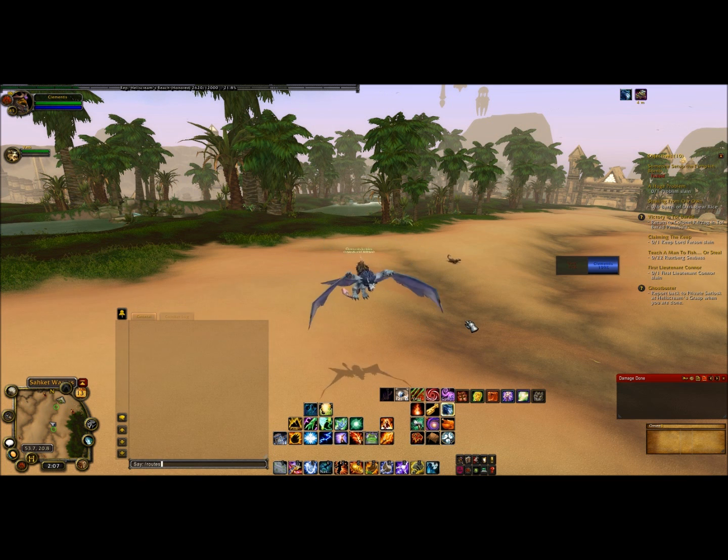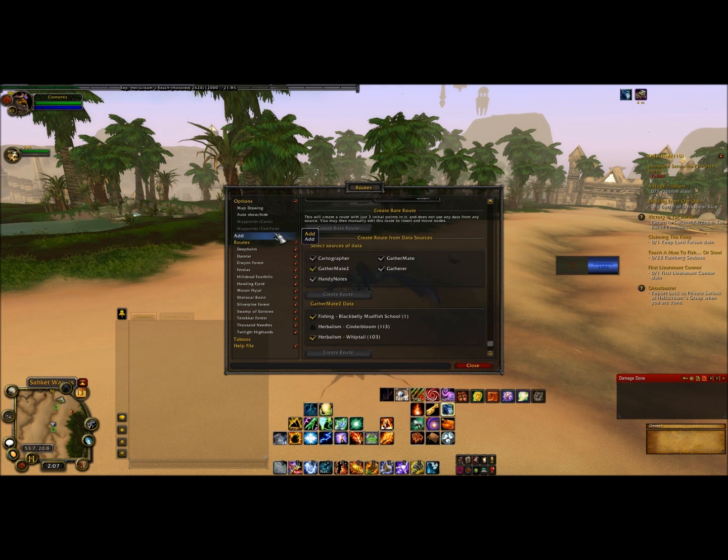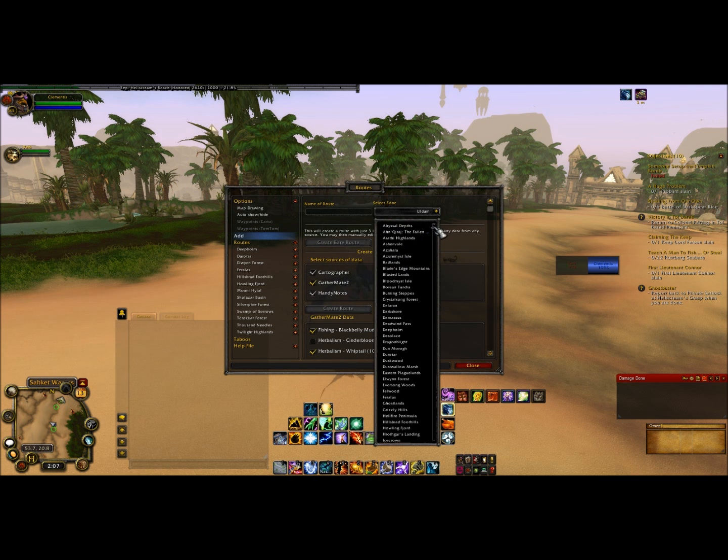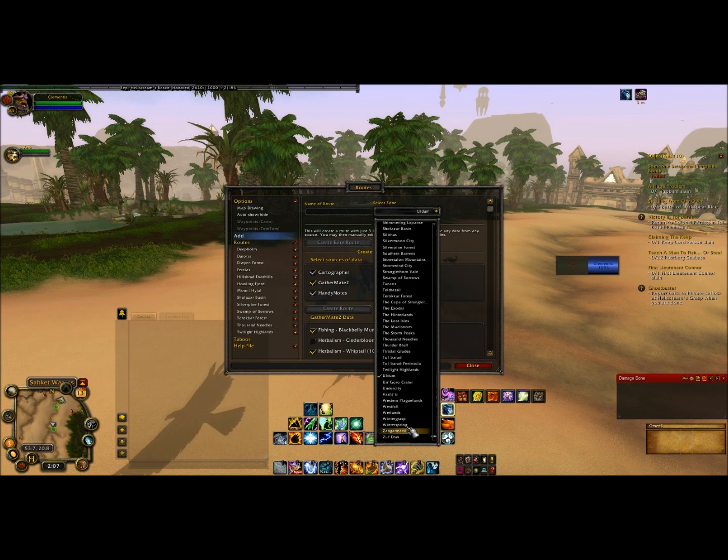What you guys want to do is start off by hitting slash routes, go into the add section, select zone — you've got all the zones here, looks like all the zones are there. Select the zone that you're in, the zone that you want to be farming in. Do some research first to find out where the most nodes of your mineral or herb are, that way you can get the best possible outcome.